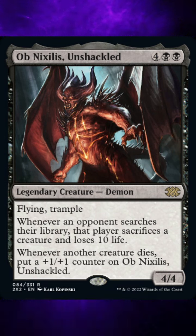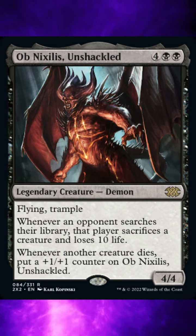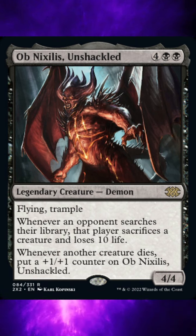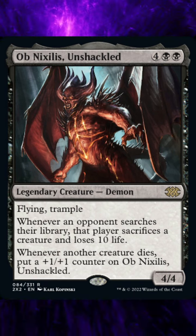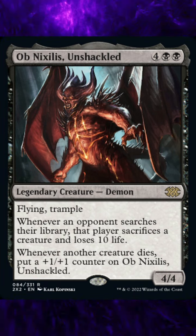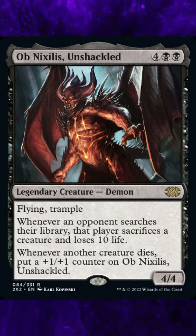3. The first triggered ability won't be put on the stack until after the spell or ability causing the opponent to search the library finishes resolving. Notably, if that spell or ability causes any other ability to trigger — for example, if the opponent searches for a creature card and puts it into the battlefield — those abilities and Ob Nixilis's triggered ability will go on the stack together. The active player puts all of their abilities on the stack in any order, then each other player in turn order does the same.